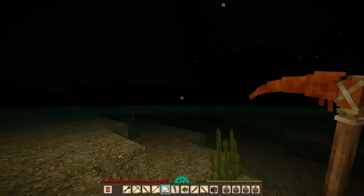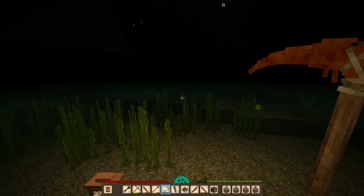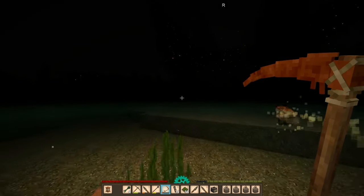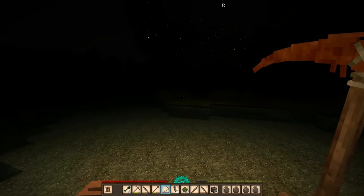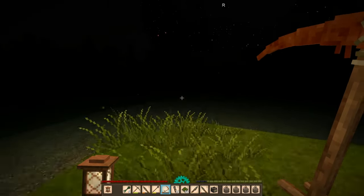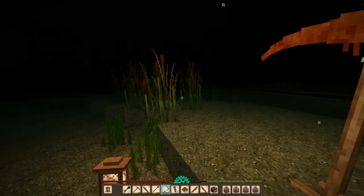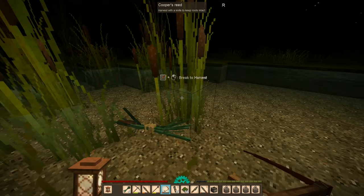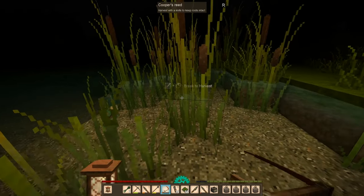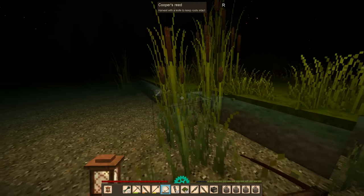I think we're supposed to cross here — if we get to the other side we shouldn't have any problem getting back onto the path. Okay, here's more cattails. Spawns are still apocalyptic so we're not gonna do any construction during the night.